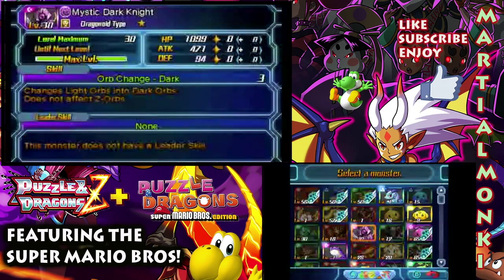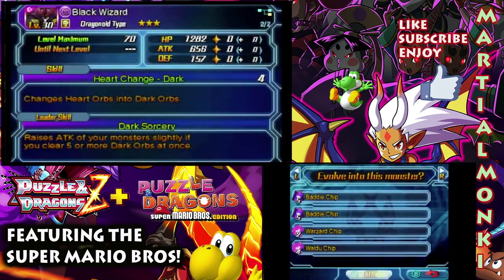So we're going to go straight ahead and do it with this Mystic Dark Knight. Now this guy doesn't really do it for me — he's got really, really low defense. Attacks are kind of average. Health points are pretty decent. So I'm kind of put off by this, but evolving it may make a significant change here. We'll see.